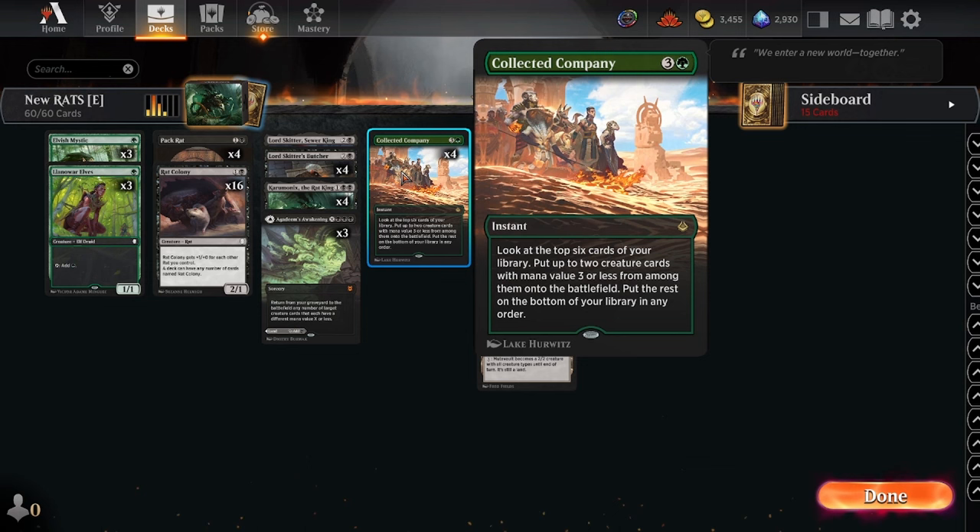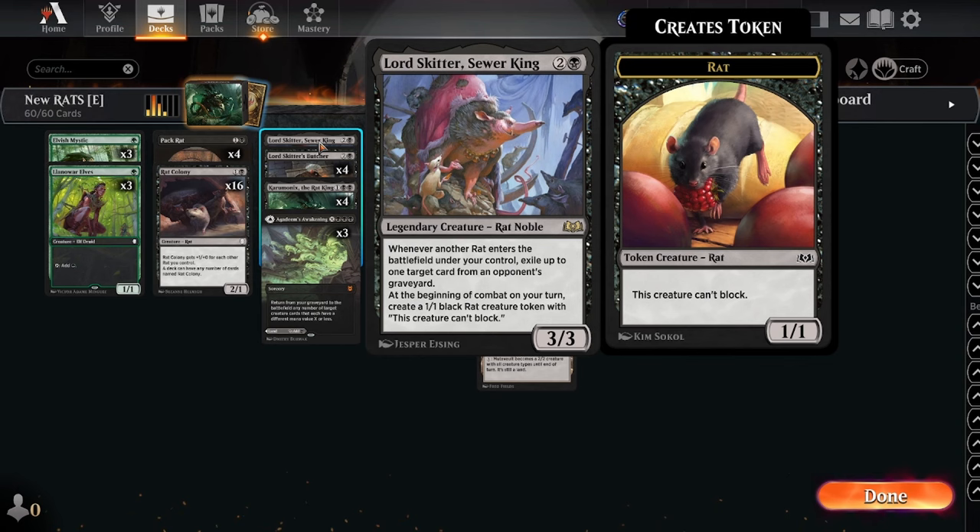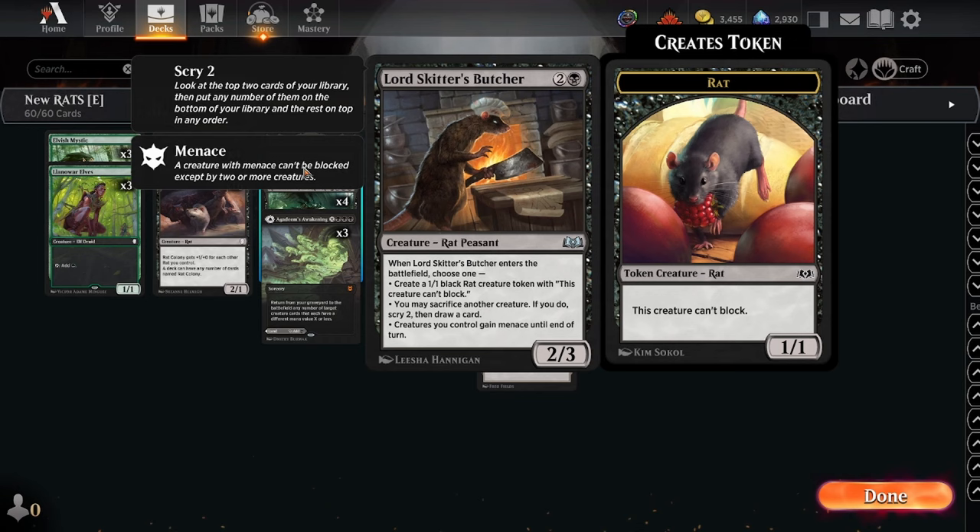One of the things the deck didn't have was evasion — if your opponent managed to make a bunch of blockers, you couldn't get through and were a little vulnerable to combo. Lord Skitter gives some nice utility versus graveyard decks, so you're not losing to Greasefang as often, because you've got some ways to exile cards from the opponent's graveyard.